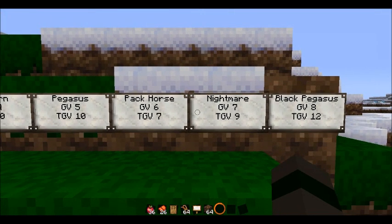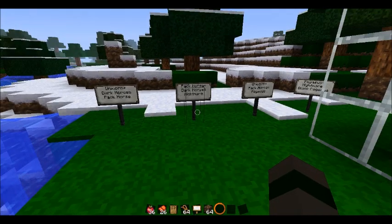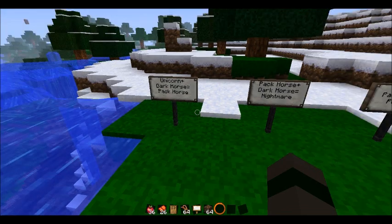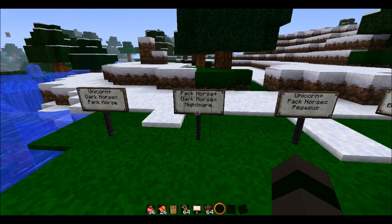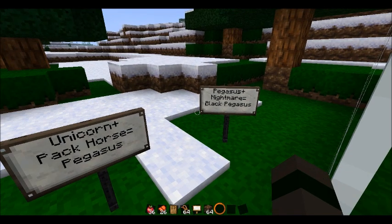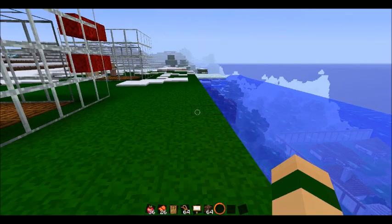I made these signs to help you guys — this shows you what I have done to make certain horses. To make a pack horse, combine a unicorn and a black horse. Using that pack horse, breed it with a different dark horse to get a nightmare. A second unicorn plus a second pack horse gets a pegasus. And combining a pegasus and a nightmare will give you a black pegasus. Unless you have the easy horse breeding setting on from the global mod settings, it'll be random, so you won't always get that particular result.